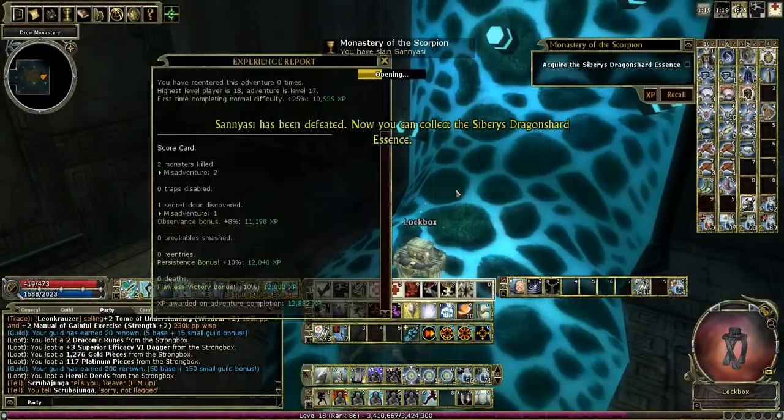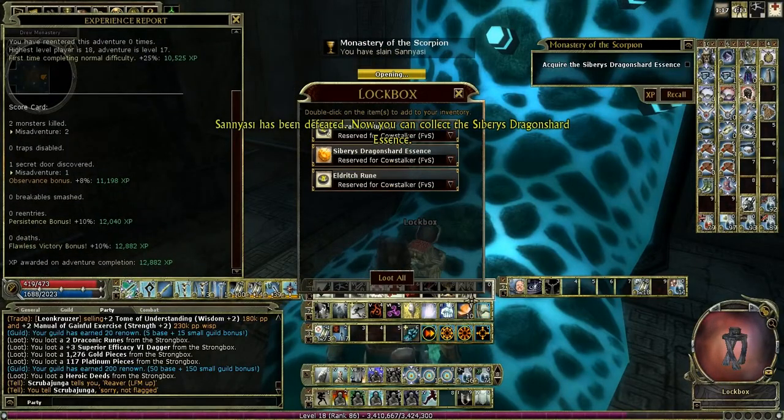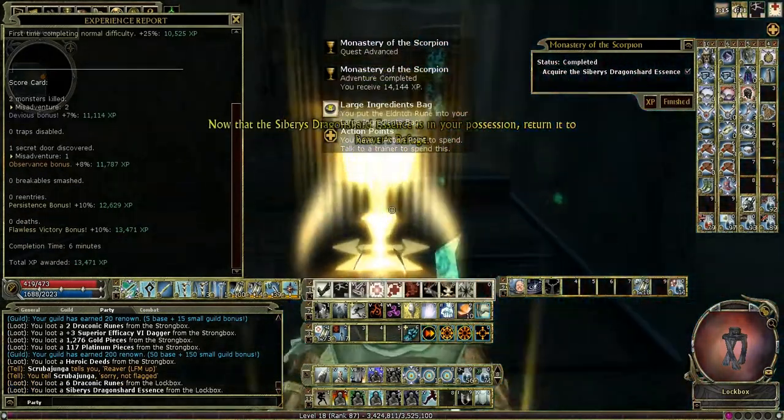Sanyasi has been defeated. Now you can collect the Sybaris Dragon Shards.